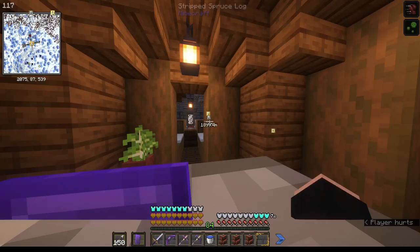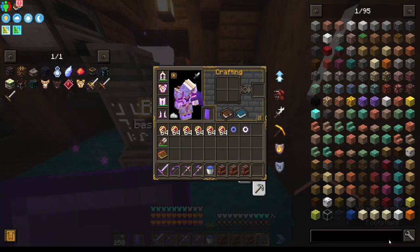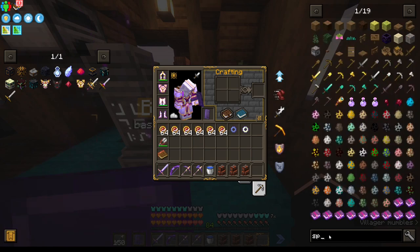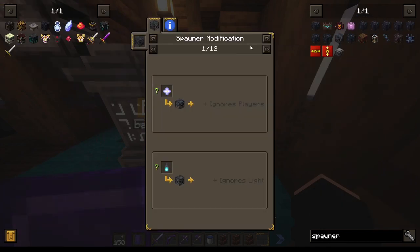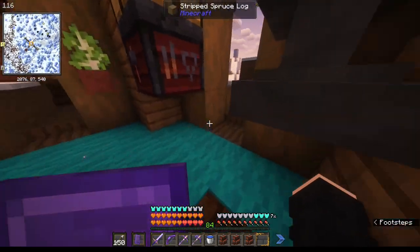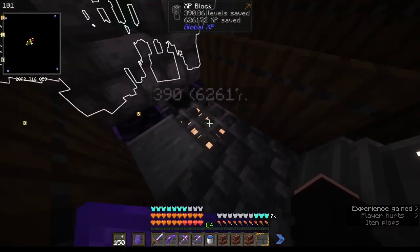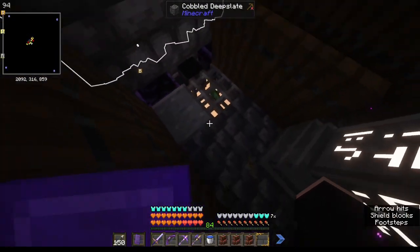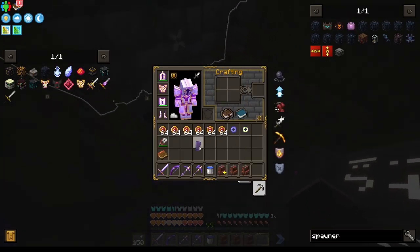One of the issues I've been finding with the mob farm is that the mobs still have AI. The only way to erase AI from them is chorus fruit, so we need chorus fruit to make it so mobs don't have any AI at all. That's the main issue I've been encountering when I try to AFK — it's a little bit annoying.